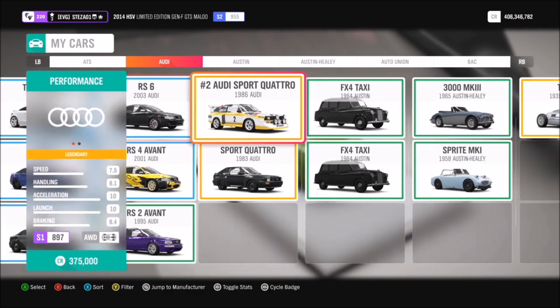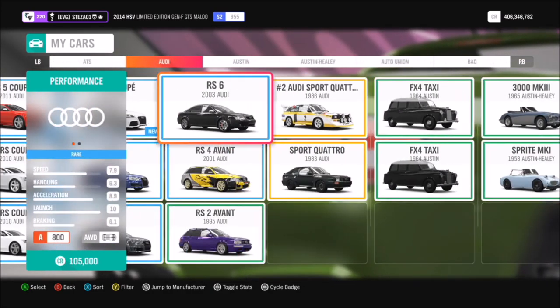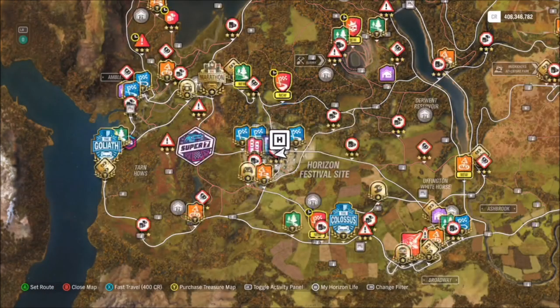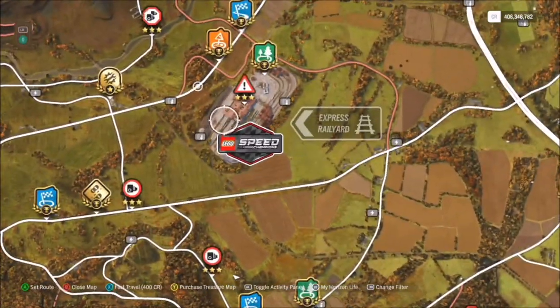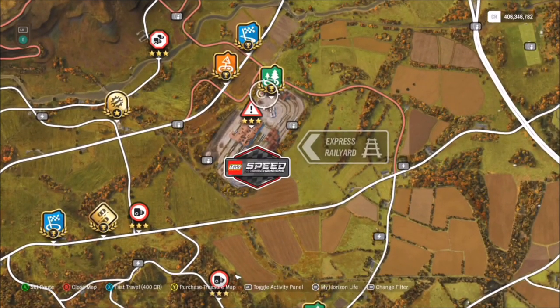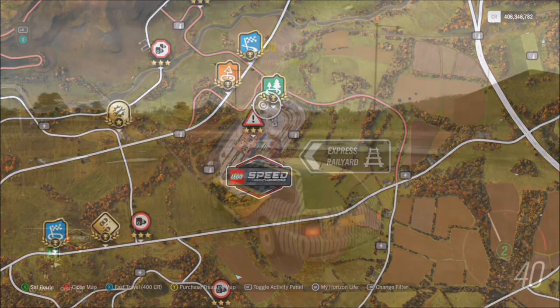First I'm going to pick out my car. Like I said there's no criteria, so you can use whichever car you want — I went for my Audi RS4 Avant. For those who don't know, the rail yard is towards the north of the map. As shown on screen, there's a narrow arrow pointing to it with a danger sign, and it's also home to the LEGO Speed Champions.